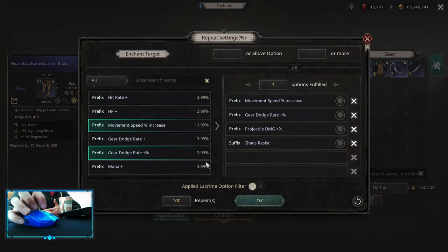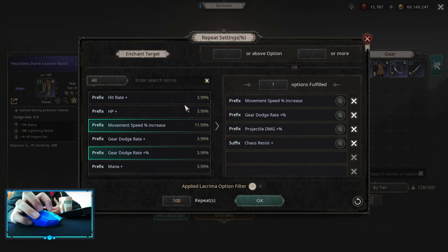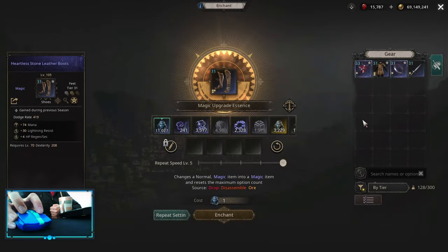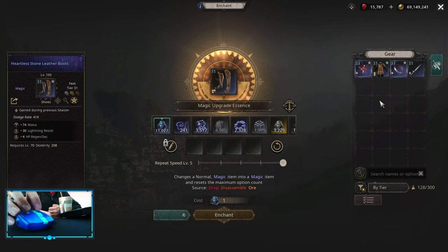For the Boots, the main priority is Movement Speed. After that, pick up Armor Multiplier or Dodge Rate Multiplier depending on the boots you choose. The offensive roll for Dodge Boots is Projectile Damage; for Armor Boots it's Melee Damage or Area Damage. For the Suffix, take any resistances you need. I highly suggest going a hybrid mode — Dodge plus Armor. Check your stats and pick up maybe an Armor Helmet or Armor Gloves, or alternatively an Armor Chest with Dodge Helmet, Dodge Gloves, or Dodge Shoulders.